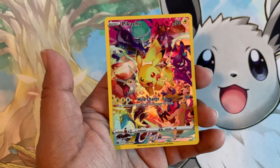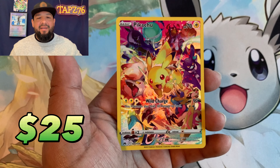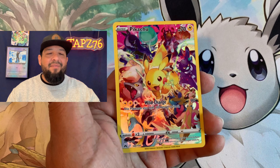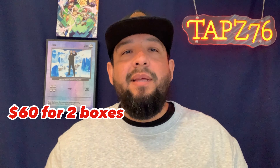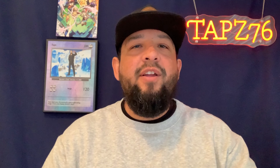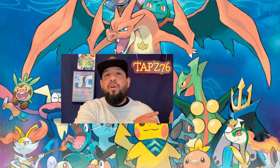Pack number four wouldn't be too crazy, but here's a code card for you guys. So far it's been a crazy opening — we got a Gold V-Star, we got a full art Erda, we got the Deoxys V-Star from the Galarian Gallery. We've doubled our money in profit and we still got one more pack to go. I know it's a lot to ask for, but could we get last pack magic? If you're enjoying these kind of openings, hit the like button, comment down below and let me know so I can make more of these videos knowing that you're enjoying them.